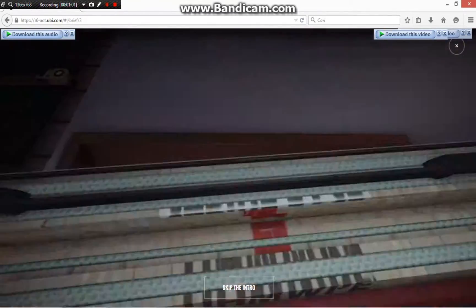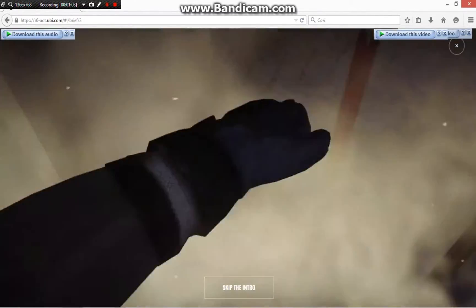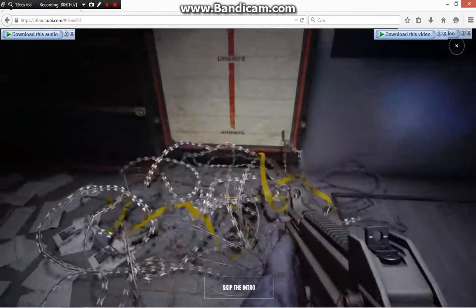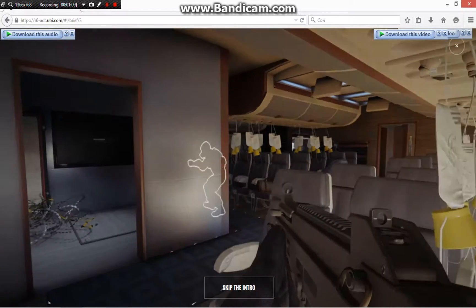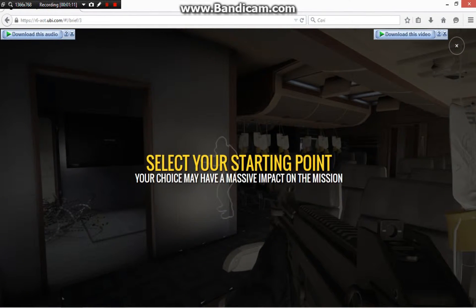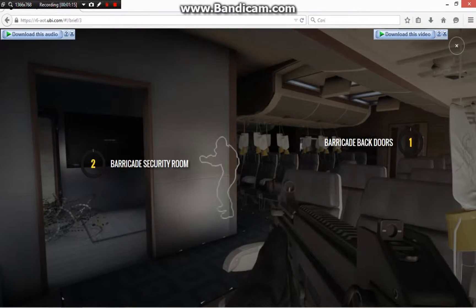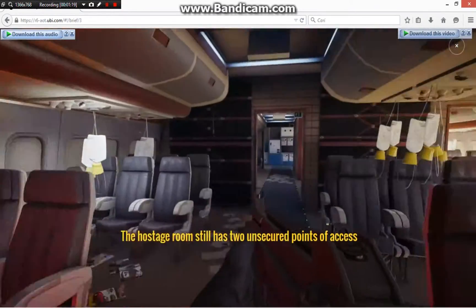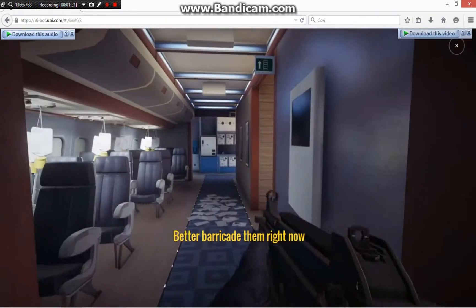Okay, next one. Barbed wire would be good here. One of your co-ops is off securing the front — that could be useful later. The hostage room still has two unsecured points of access.